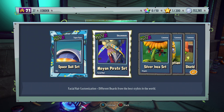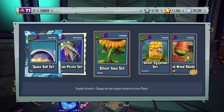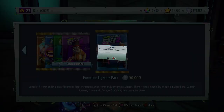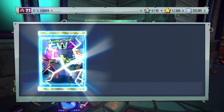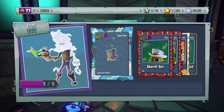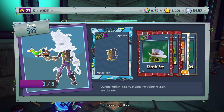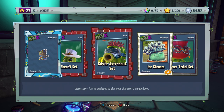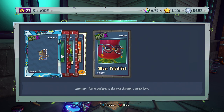Ninth pack — no sticker this time: Space Ball set, Mayan Pirate set, Silver Inca set, Silver Egyptian set, and Weedwood Shield. With the sets, the idea is there are multiple items per set and once you get them all you complete it — though we keep getting one piece per set. Tenth pack has Captain Squawk piece three out of five — we're halfway through and need five more pieces in the second half. Also got Sheriff set, Silver Astronaut set, Ice Dream, and Silver Tribal set.